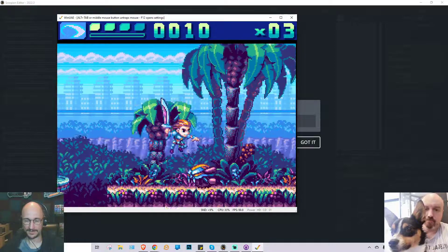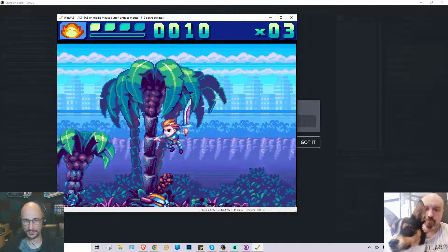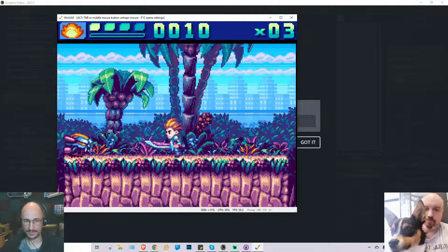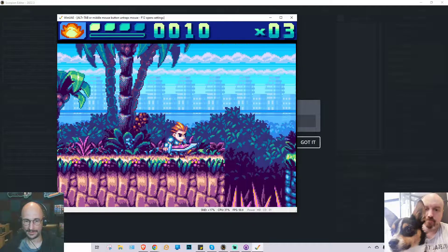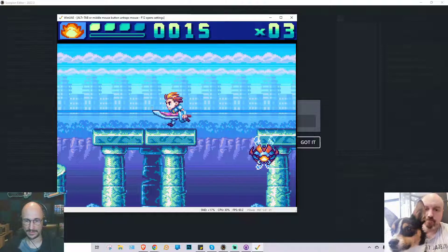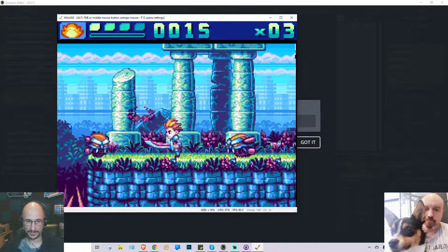Very nice. And then if I press space or the left shoulder button on a CD32 controller, it switches weapons. And now if I hold up and press attack, I throw a little bomb that can also destroy enemies. I'll use this guy to get up here — so you can see this flying enemy, which is pretty cool.